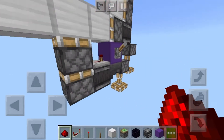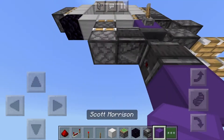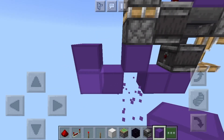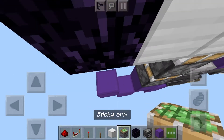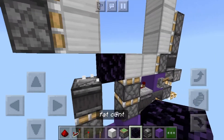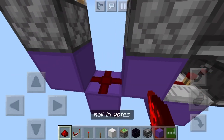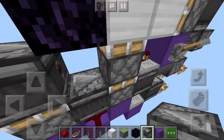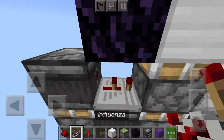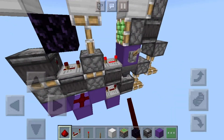The next part is the double piston extender. Put an observer looking at that arm, then come down with blocks and across in a zigzag pattern. Delete certain blocks, put a sticky piston there with an observer on it. Put a repeater set to four ticks, dust on there, and an observer looking at that piston. Set the bottom repeater to three ticks — and that's the double piston extender done.